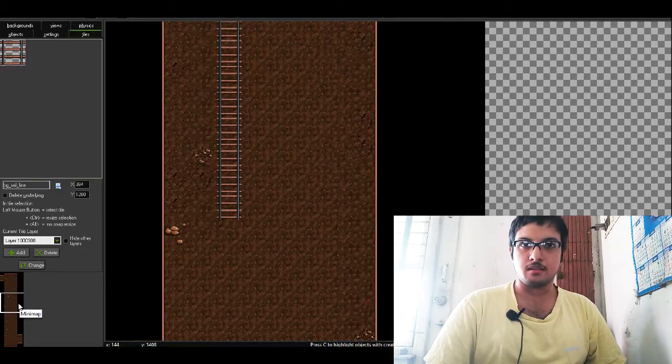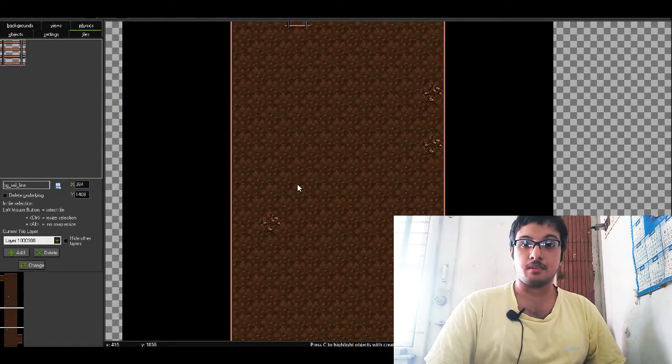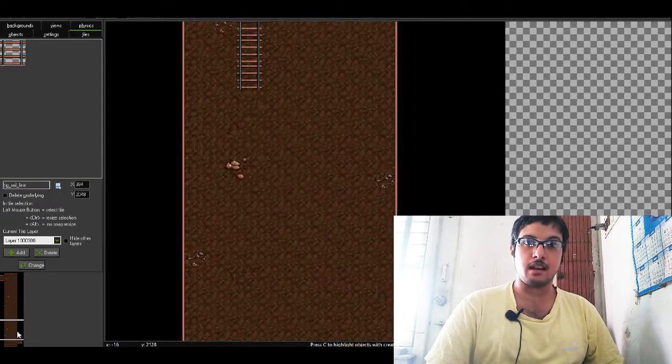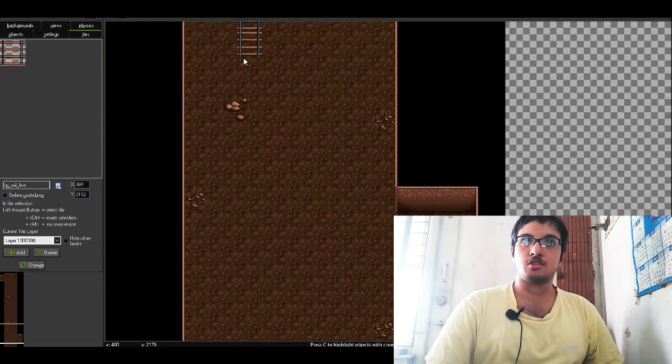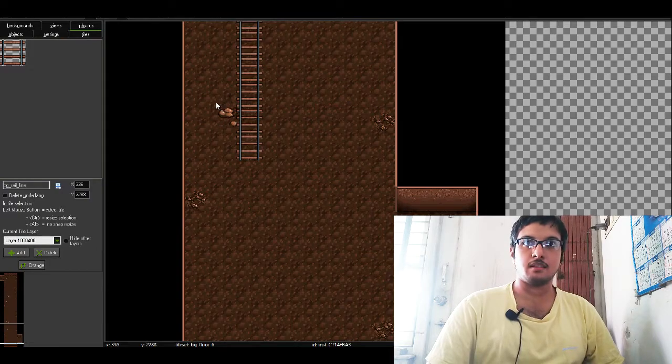Level 10 is happening here — it's a lot of work and it doesn't happen in one day because it's a long one. The trains can come from any direction at any time, and I'll program that and show you the results very soon after the level design is done.